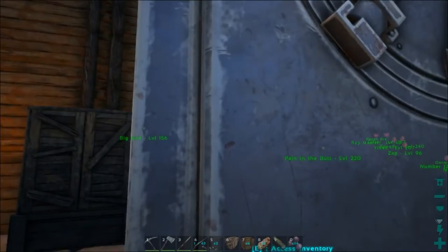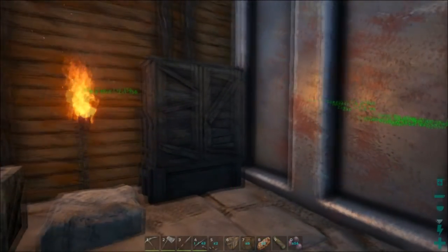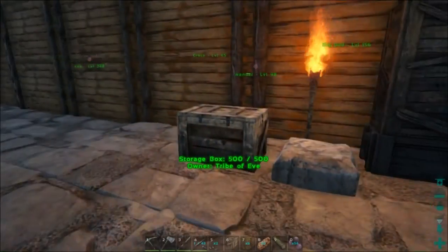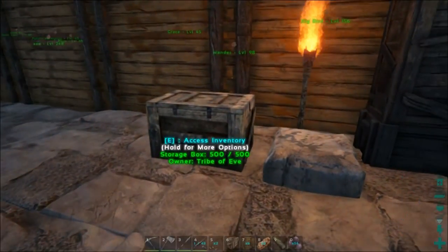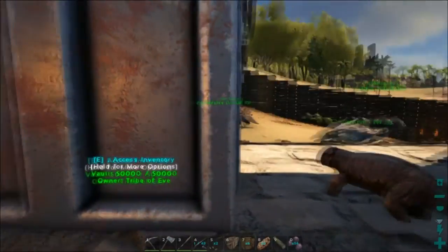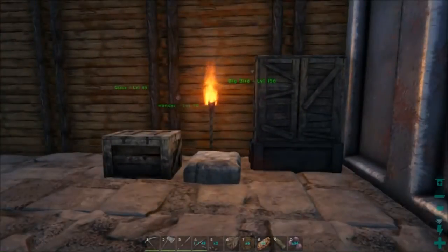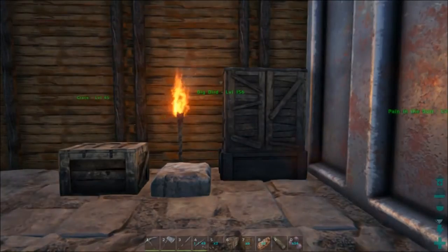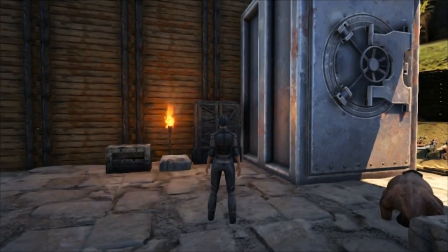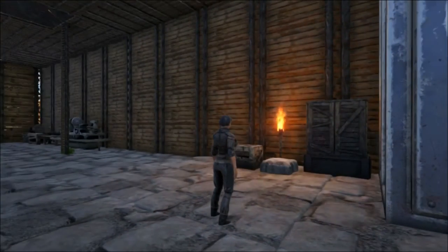It would be cool to put just tons of wood in a vault, but you could line up five large storage boxes and fill them all with wood. The small storage boxes aren't really very useful after a certain point — it's kind of nice to put them around the map and store some items in there. So there's a look at storage in Ark Survival Evolved. I hope you enjoyed the video.